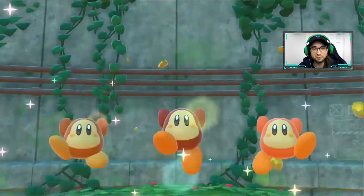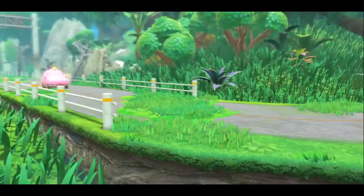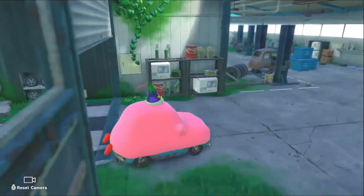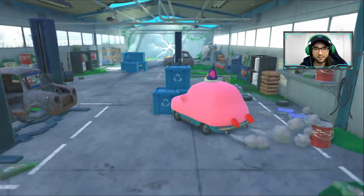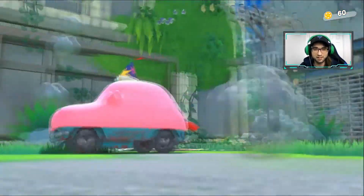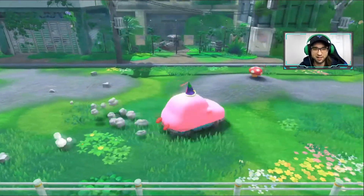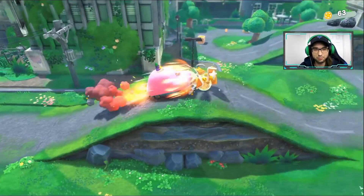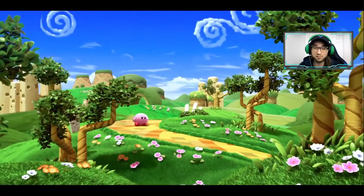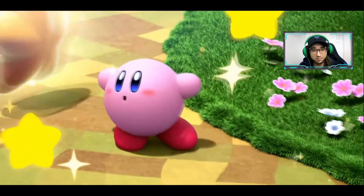You return to Waddle Dee Town, and as you bring more Waddle Dees home they open up new businesses and buildings, rebuild their city, and that gives you options to level up abilities. These abilities come from inhaling different enemies — you consume them and gain their power. There may be one with a boomerang, so you swallow them and now you use the boomerang to attack. There's a lot of variety in enemies you can use, and part of the fun is finding what kind of Kirby you enjoy.